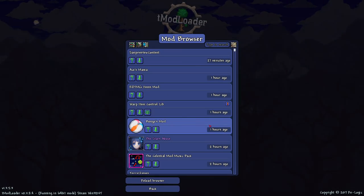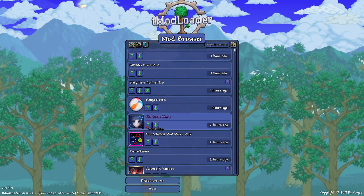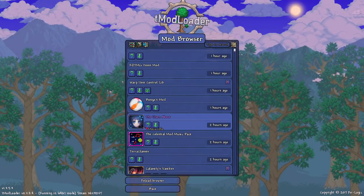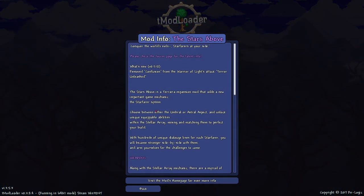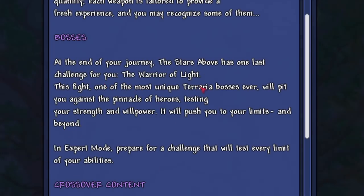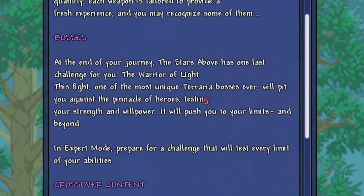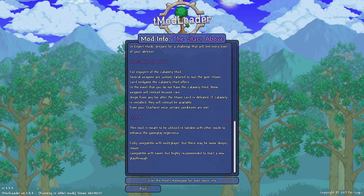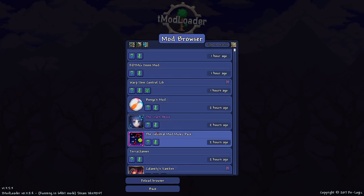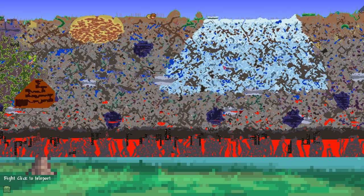We're back on the mod browser. The next mod we're gonna check out — I saw it near the top so it updated recently — is Stars Above. It adds in a bunch of cool content, only adds in one boss at the end: the Warrior of Light. That means it's gonna be a tough boss and apparently one of the most unique Terraria bosses ever. Let's download it and check it out.